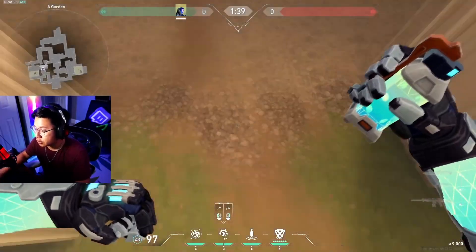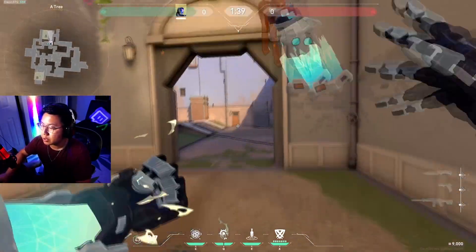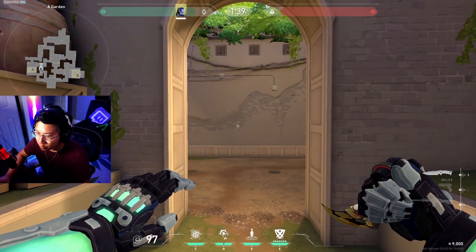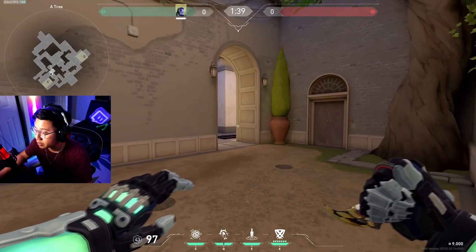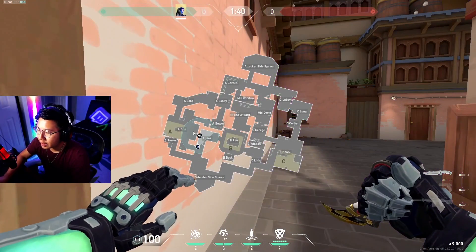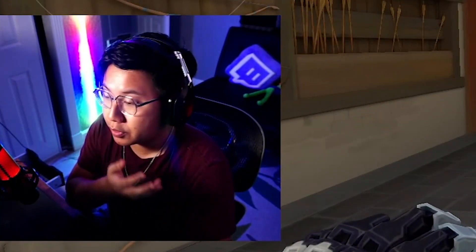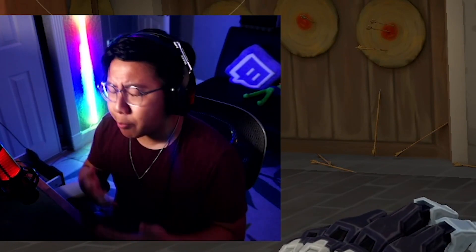KO is a perfect tree player on Ascent, flashing through any sort of aggression through Cat. If they smoke out tree, you can pop flash easily. If they hit through A main and smoke out door after breaking it, you can flash out as well, supporting teammates and getting early information just by throwing a knife. On Haven - a map with three sites - you're playing retake a lot on defense since you have to spread out more thinly. KO's ult is really good for retake on Haven.